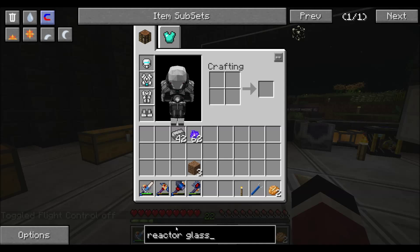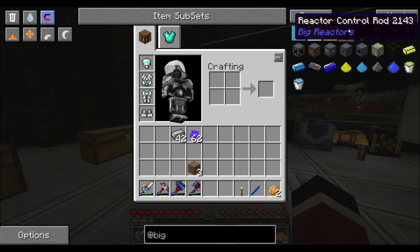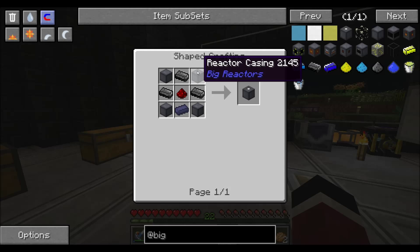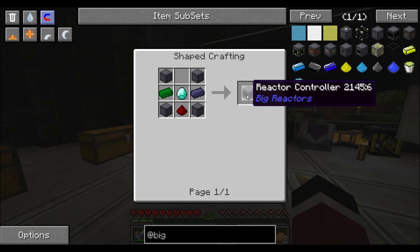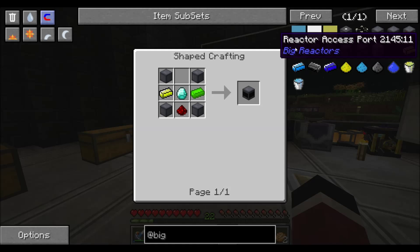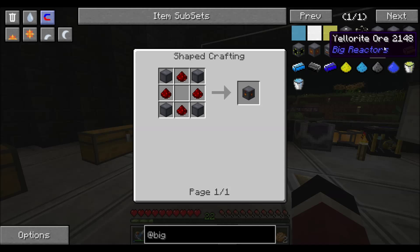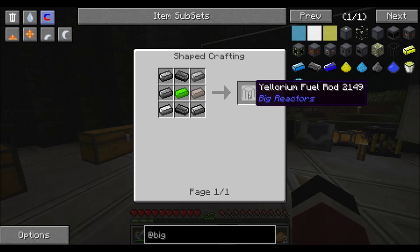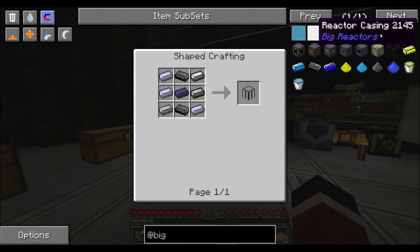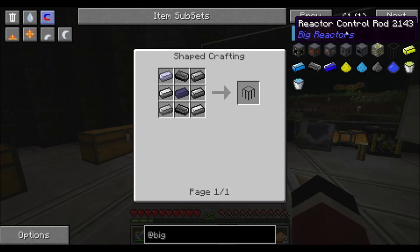The other things I'll need — and I'll make these off-camera — are the reactor control rod, which requires more casings, graphite bars, redstone, and uranium ignit. You'll also need a controller, which turns the reactor on and off. You'll need access ports — both input and output, so I need two of those. I also need the power tap, which is how you take power out of the reactor. And then you need the fuel rods to go inside. You put the reactor casing on the bottom, the fuel rods on top going up, and the control rod on the very top. I'll make all this off-camera and show you the layout when I get back.